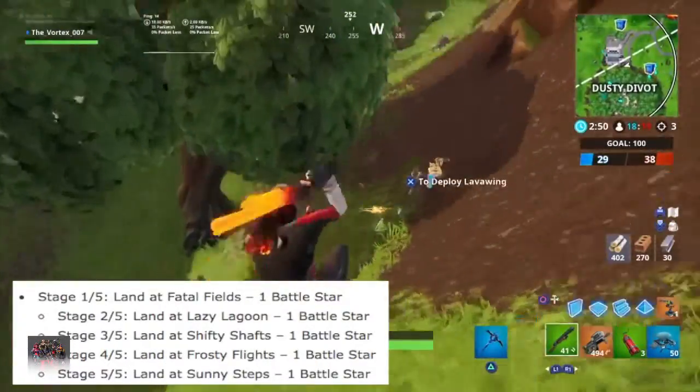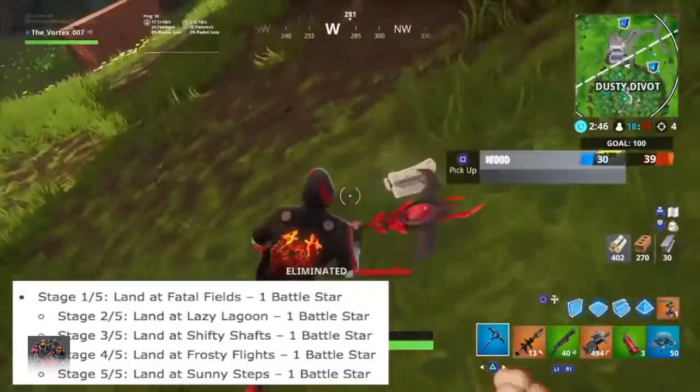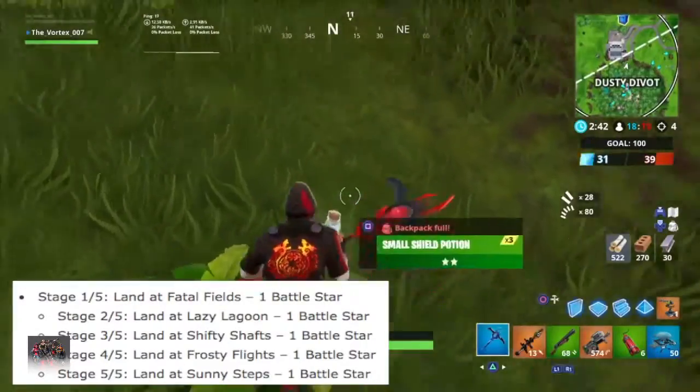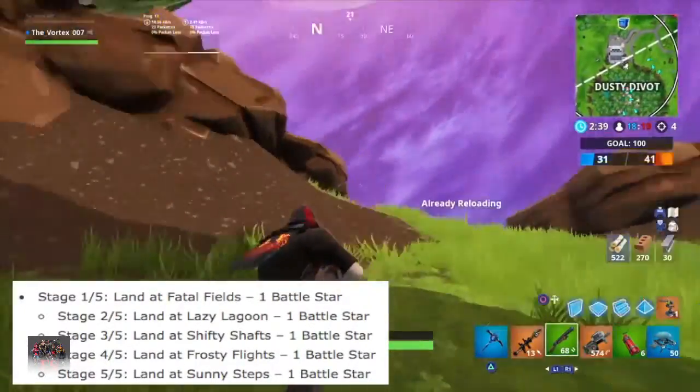Starting at number 2, we have Land at Fatal Fields, Lazy Lagoon, Shifty Shaft, Frosty Flights, and Sunny Steps. That's a lot of places to land. I do love these challenges because you get to land in places where you usually avoid. This challenge is by far one of the easiest ones this week.